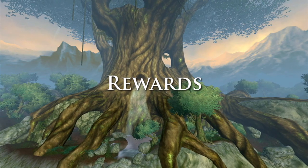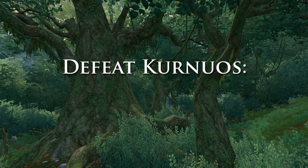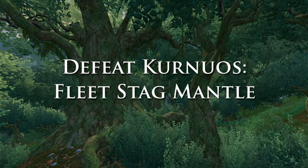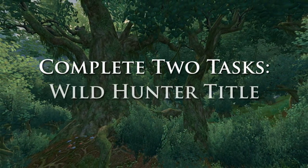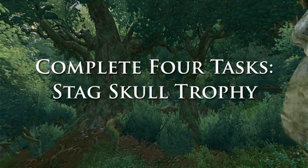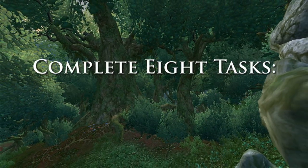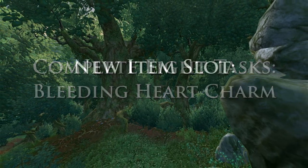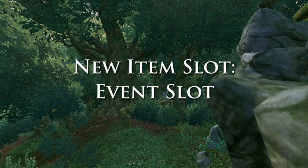The last thing I want to tell you about are the rewards for completing this event. The rare reward for taking down Kurinos, besides credit for an event task, is the Fleet Stag Mantle, which will allow you to transform into a stag with mount run speed. Completing two tasks will earn you the title Wild Hunter. Complete four and you'll receive the Stag Skull Trophy that you can wear to brag about your hunter skills. And for completing eight or more tasks, you'll unlock the Bleeding Heart Charm — this item goes into a brand new item slot on your character. This slot is the event slot and is reserved for event items only.